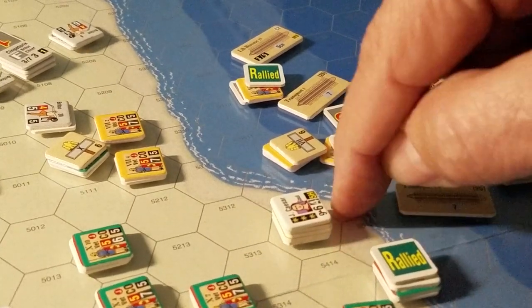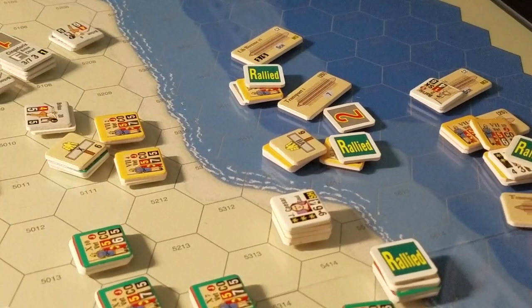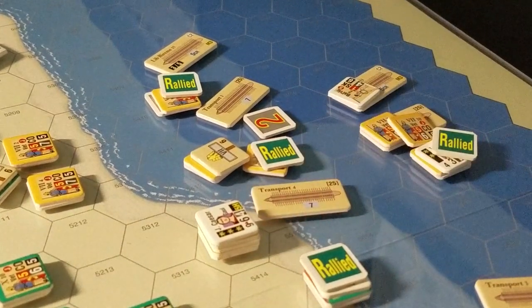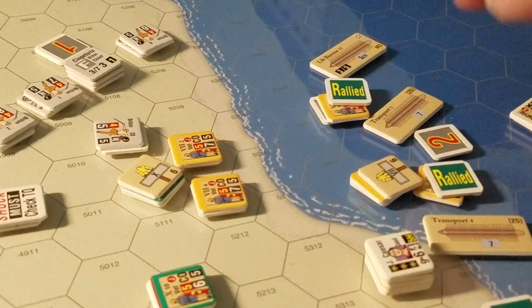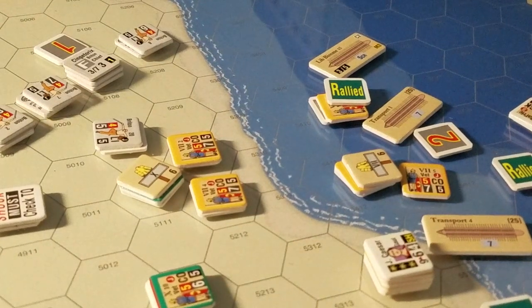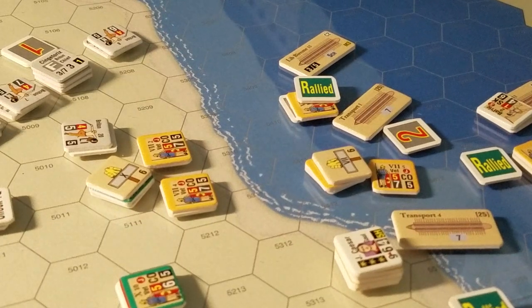If you've got a seven or six rated unit, you take four cohesion hits for moving in that hex, then another two, then one. So if you're stuck out on the right-hand side, you'd take four, four, two, and one. As soon as you get within one cohesion hit of your troop quality rating — say seven — you have to roll for route. The last thing you want is to roll for route when you're in the water.